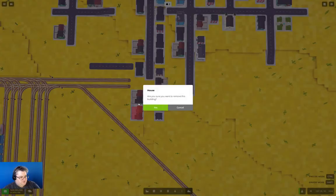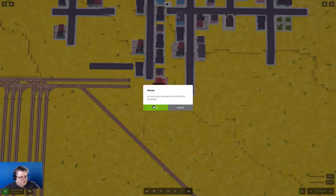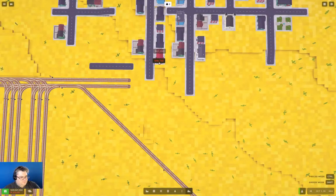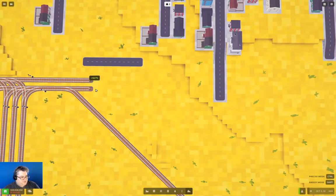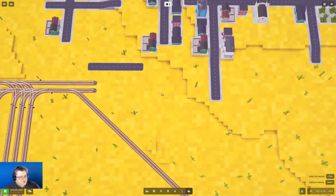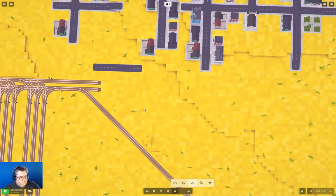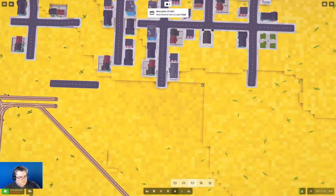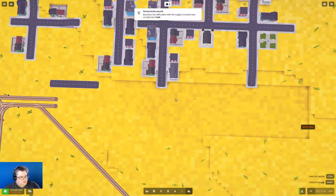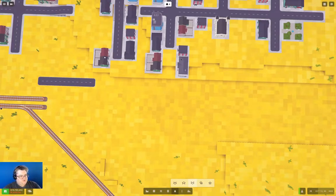If I were to take this stuff out here — we have cash, so why not? — we can take this out, and this out, and even back this up a little bit here. I can take this out back to there. Now I could just flatten this. I'm actually going to do that a little bit. With the current game mechanics, when they get level crossings in, we'll be able to just blast this across and build level crossings.